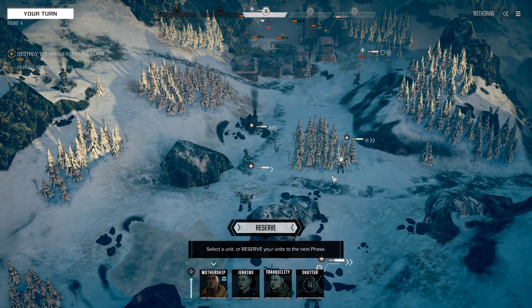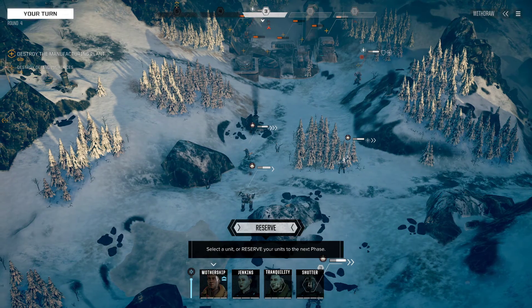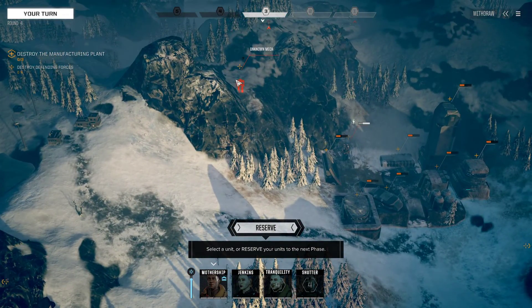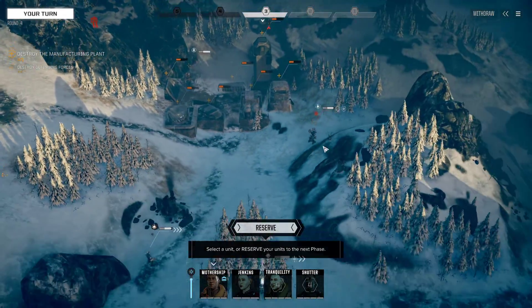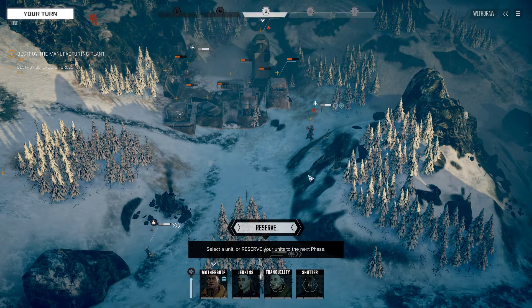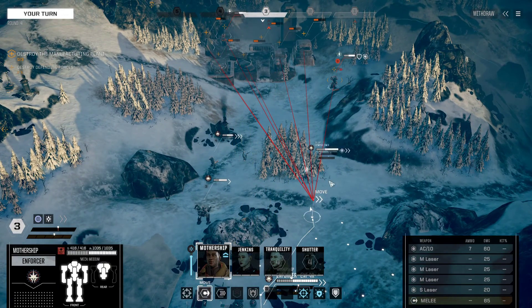Hello everybody and welcome back to Battletech, where we've taken out three turrets. They have three mediums against us: a Griffin up here, an unknown mech with a large laser over here, and a Hunchback 4P over here. Look at all of those medium lasers. That is really spooky.